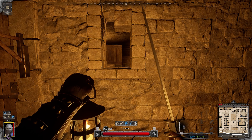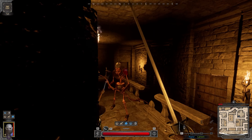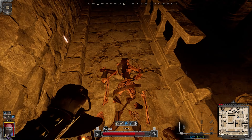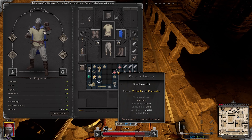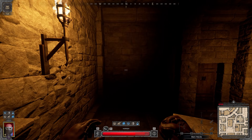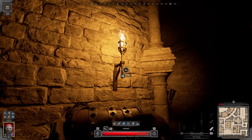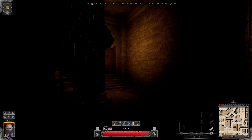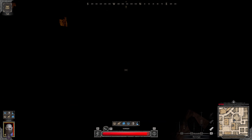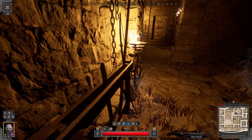Let the archer come closer so I can dodge it easier. We got all these lights - we can start looting a bit more.